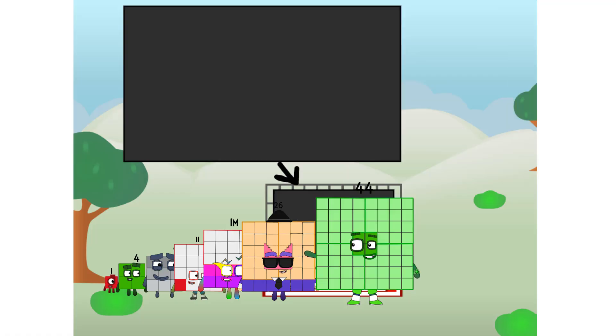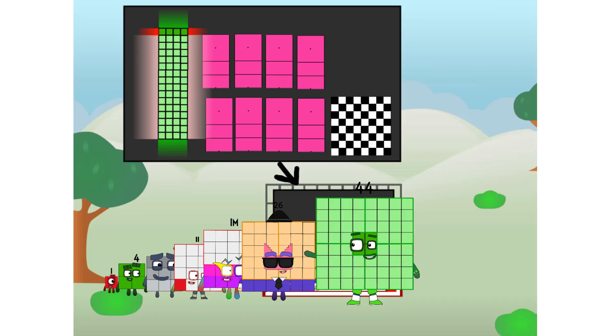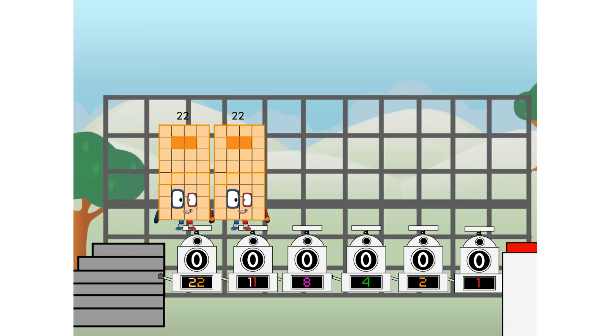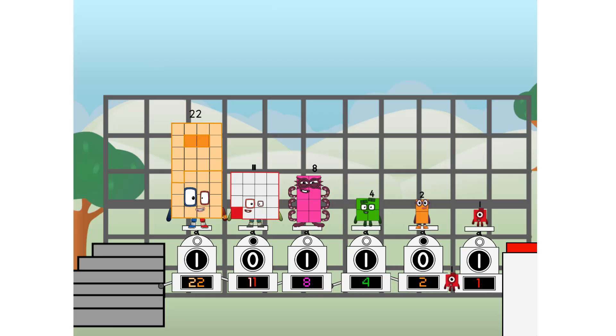I am 44, and I can be a strong square, a chessboard, a super rectangle, eight octoblocks, or even a super cube. But today I want to show you a little trick I call binary boosters — using the power of doubles to send any number flying. First, I split in two: 22, and 11, and 8, and 4, and 2, and 1, and 1 more to press the big red button. Then you choose who's going up: one of me, none of me, one of me, one of me, none of me, one of me. And fire!